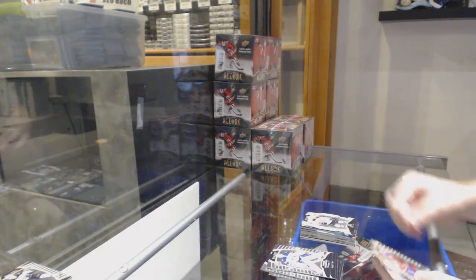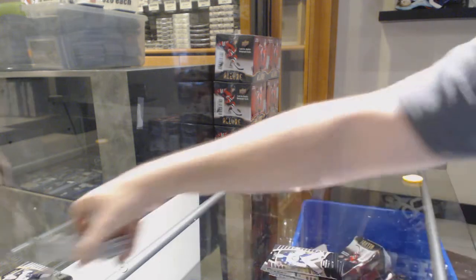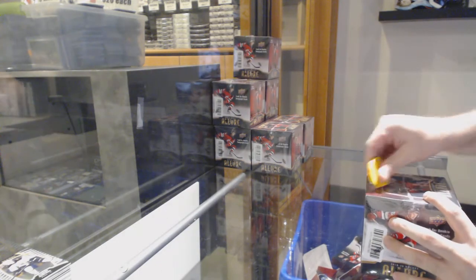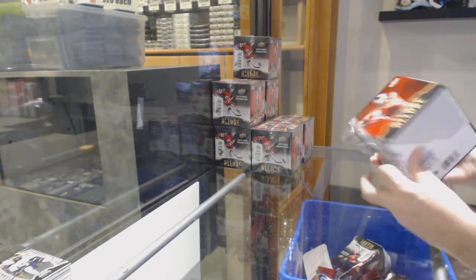Max Jones die cut white for the Anaheim Ducks. Suzuki rookie for the Habs. Kuhlman rookie for the Boston Bruins. I want to ask, as we have a few more people in the room — is it okay for the rookies that we don't name every single one? Because there's going to be literally a ton of them.